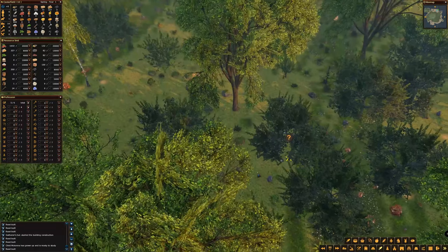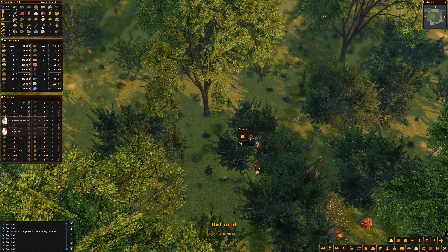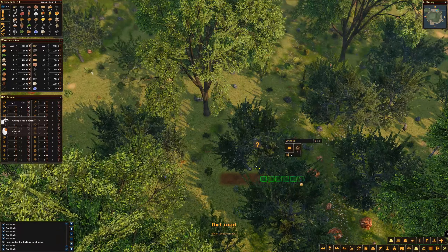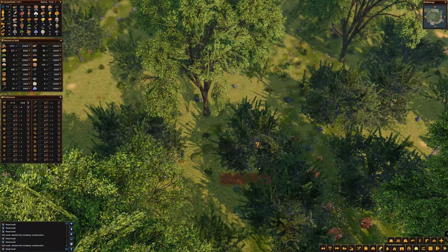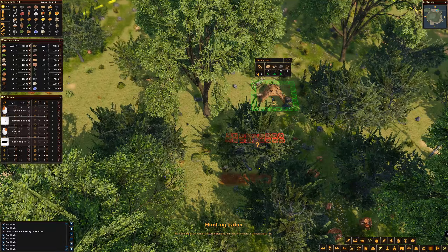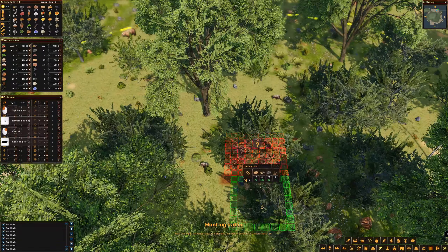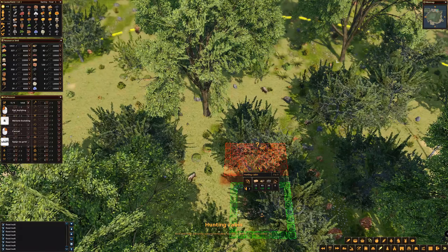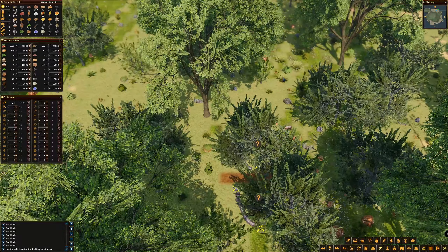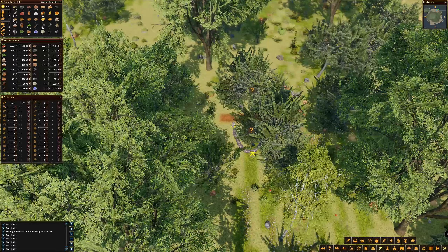I'm going to zoom in and put my little road in just so I can get my bearings as to where I am and where I can put the next building. This is a hunting cabin — they'll go out and kill the wild animals that are out there in the forest. I'll turn it around to face the gatherer and line it up as best I can. So now we've got instructions for a gatherer and a hunter — that's about four workers so far including the builder.